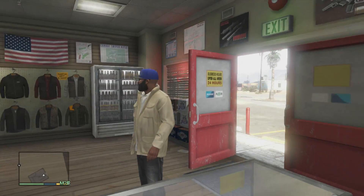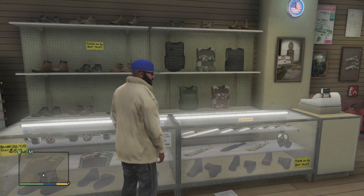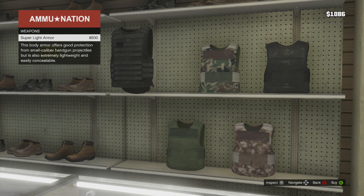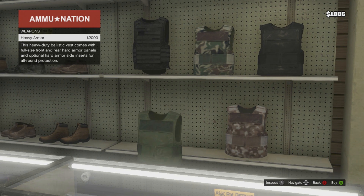If you notice, I am in a desert town right now. I'm kind of traveling around checking out the different areas and all the different things you can buy — boots, armor, gas masks, different armors. A super light armor is about $500, a thousand bucks for a little bit better armor, and there's a little bit more stylish armor.